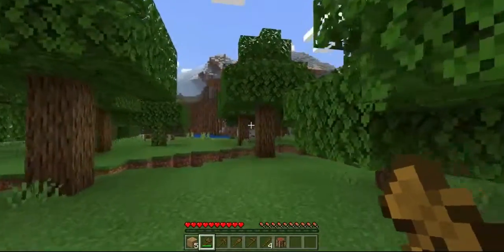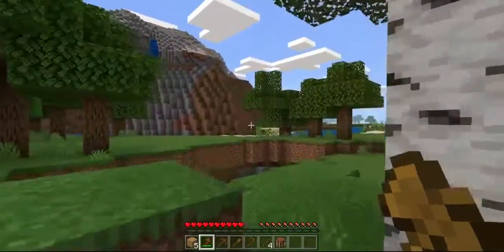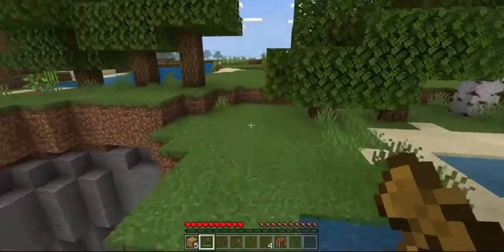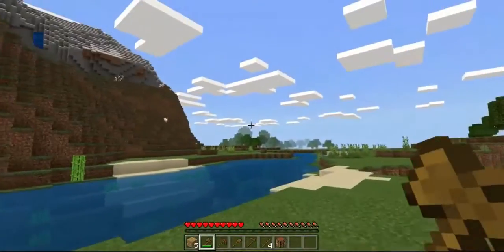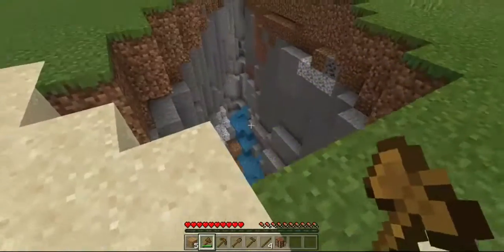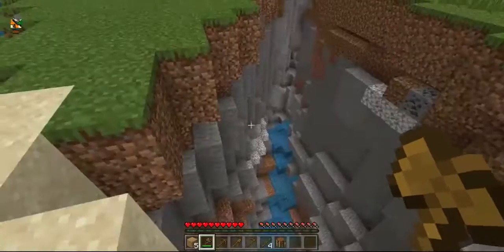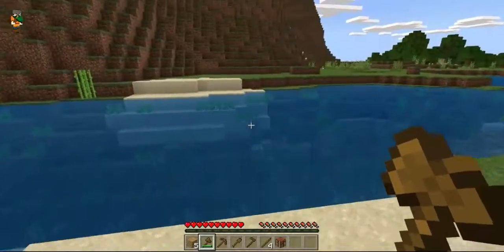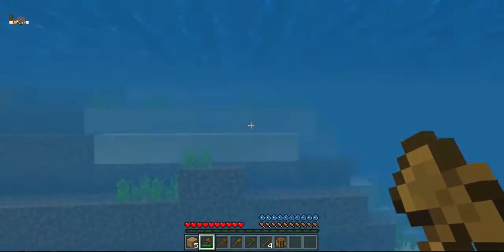Now we need to figure out shelter. I'm thinking there's an extreme hills biome over there across the river. Why do I always spawn by rivers? I'm thinking we swim across, find a cave or some exposed coal ore, and turn that into our home — before we try to take on this ravine. Although I do see exposed iron, that's going to be very helpful, but we are not ready yet.